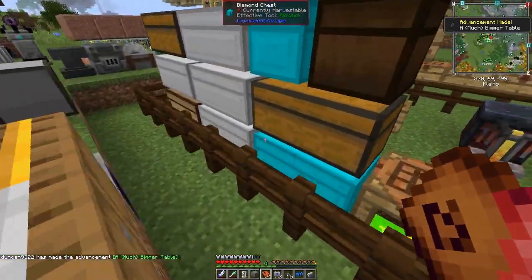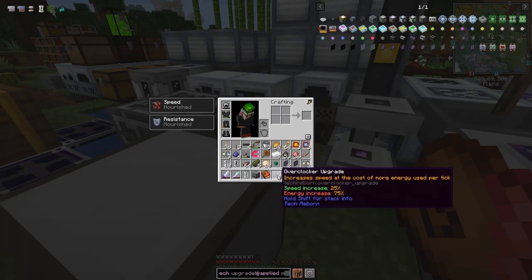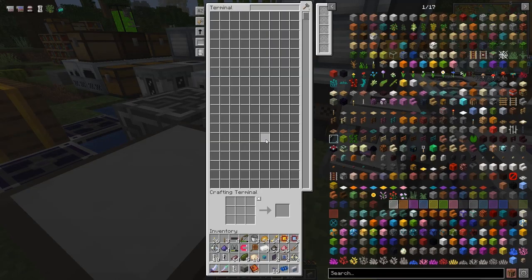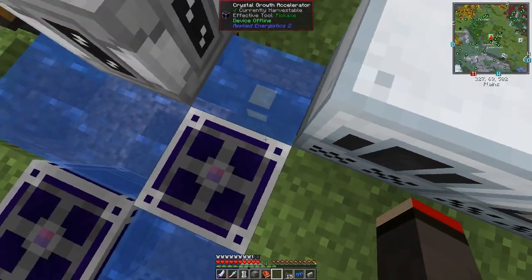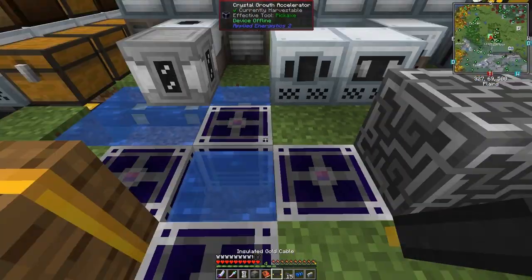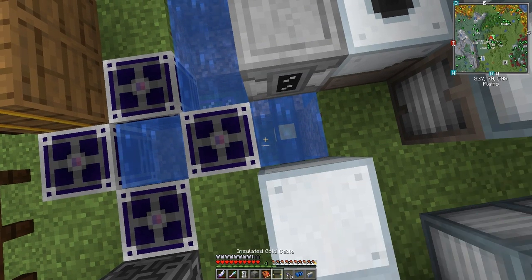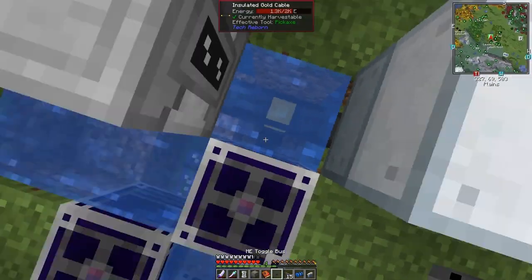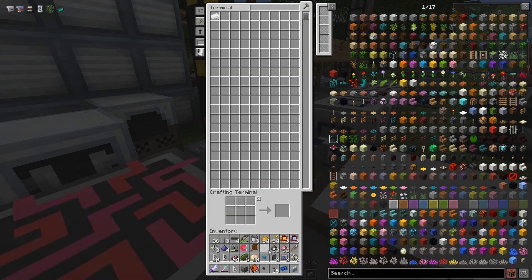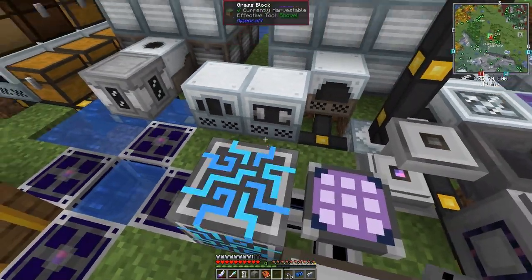Now we can come along and put this down somewhere. It doesn't really matter where we put it, so I'll put it for example on top of this. Look at the thing in my hand — you see we get this huge terminal. It's actually turned off because of power. I need to get another piece of gold cable. There should be just one piece in here. I can put this down here and probably have to break this one as well. Put the gold cable down here and that should now get power — fantastic. We can now start to put things in here.